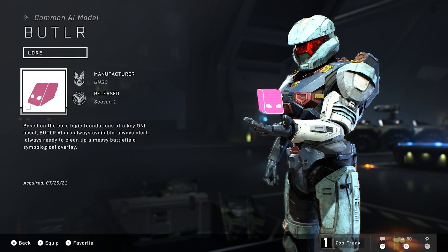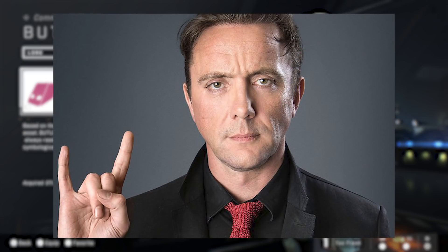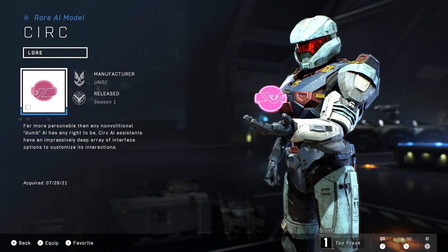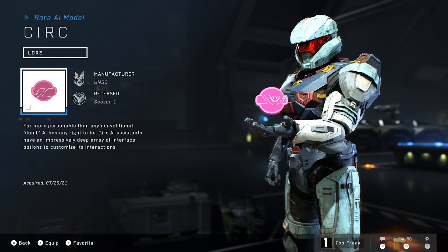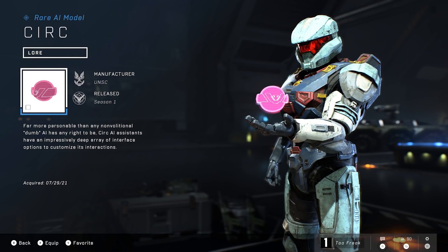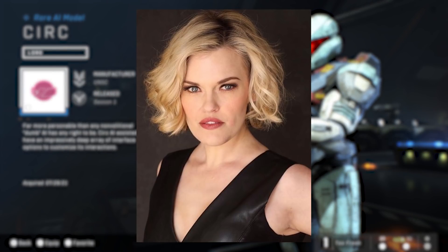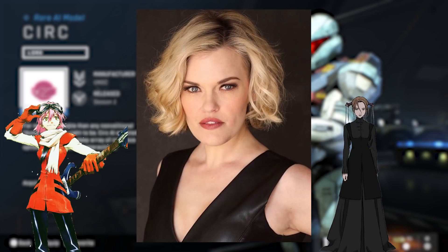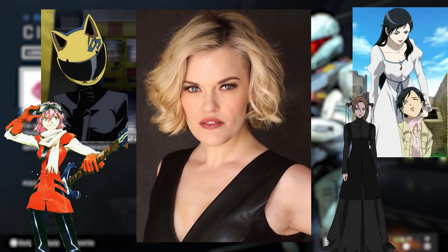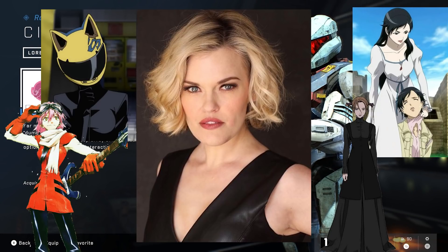Our next AI is Cirque — far more personable than any non-volitional dumb AI has any right to be, with an impressively deep array of interface options. Cirque seems to be something of a traditional secretary in personality. She is voiced by Kari Wahlgren, an absolute legend of a voice actress who has voiced Haruko Haruhara from FLCL, Robin Senna from Witch Hunter Robin, Saya and Diva from Blood+, and Celty Sturluson from Durarara, among so many other voices — and those are just her anime roles.